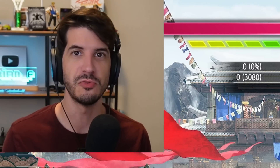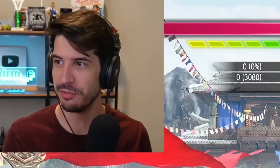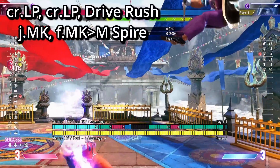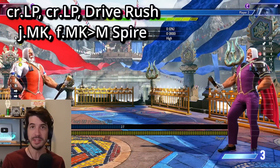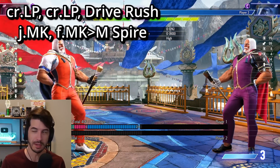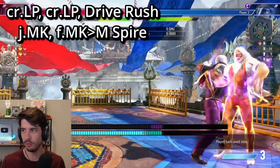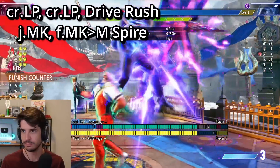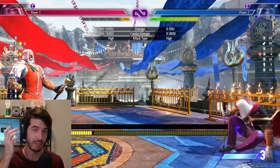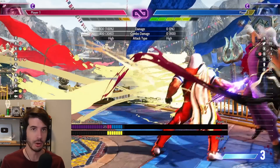There's also a side swap variation for when you counter a move and can only combo with a jab. Here's one option: jab, jab, then an empty drive rush late jump forward MK, jump back for the side swap, towards heavy kick into medium spire. It lets you side swap for only one extra bar for the empty drive rush. It's an awkward timing, but you get the corner back, can set up portals for zoning control, and it might be really useful if your opponent is in burnout to get them in the corner and go for the stun with DI.